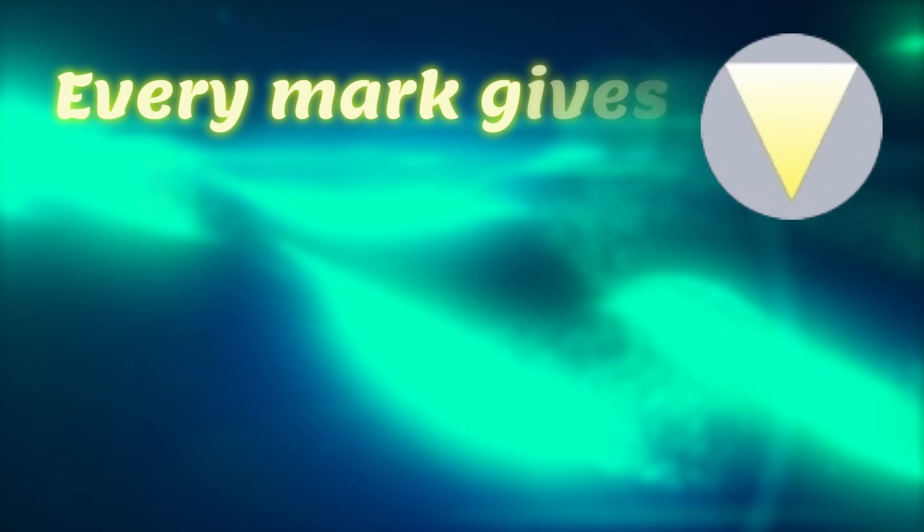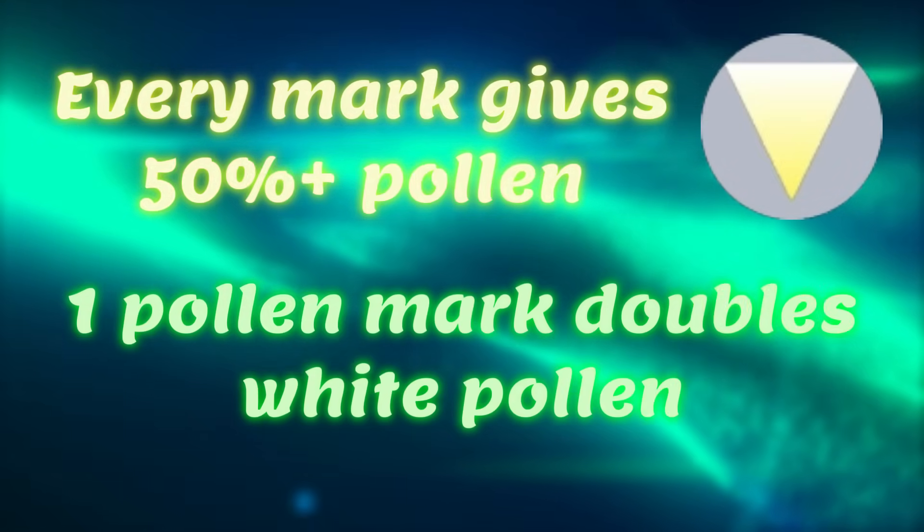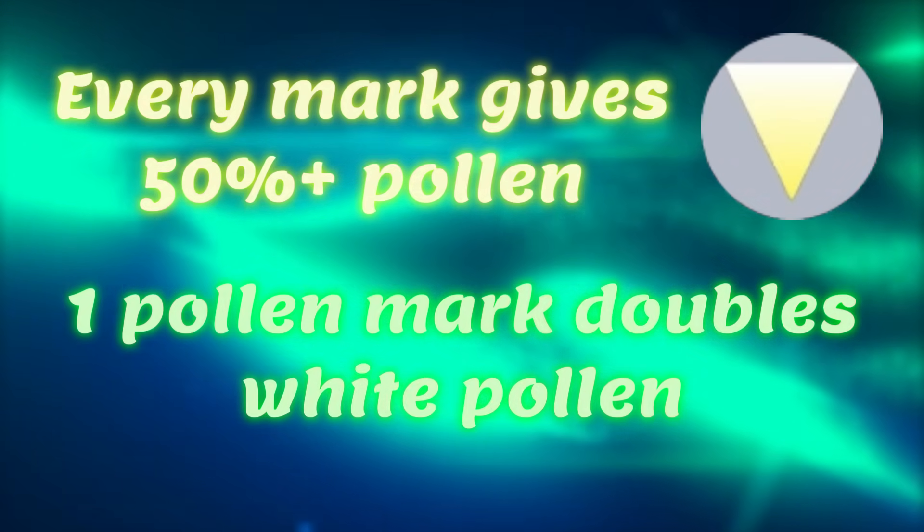The second ability we can choose is Vector Beast Triangulate. Every mark it goes over increases the pollen by 50%, while going over one doubles all the white pollen collected. This ability is by far one of the best in the game, but we can do even better.